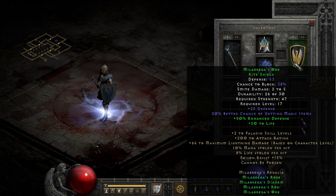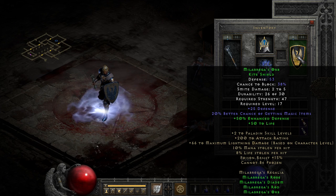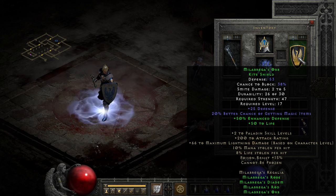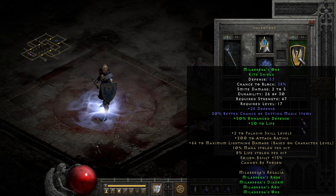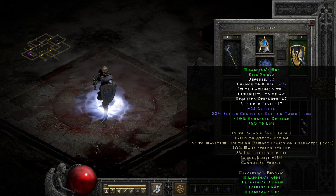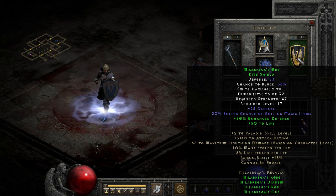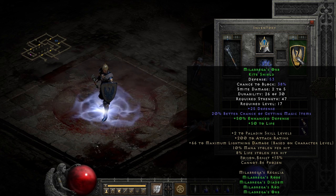In the individual parts, we can find a little bit of utility as long as you temper your expectations. For example, the shield is an okay low-level magic fine shield until you can reach level 29 and use something like a Rhyme, and its partial set bonuses are not terrible either, with 50 life at two parts at least, and a percent defense bump at three parts.